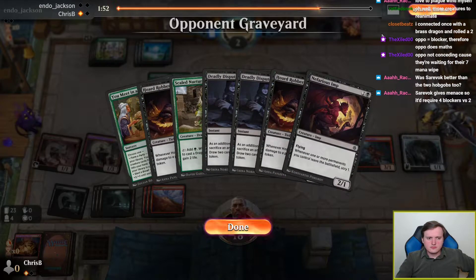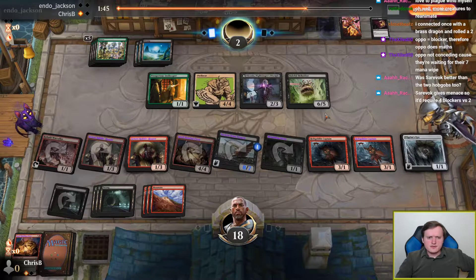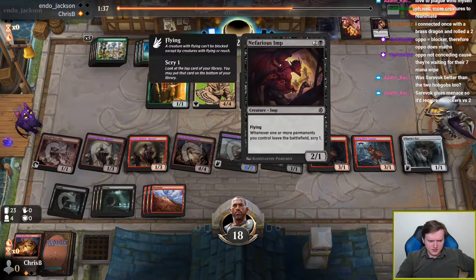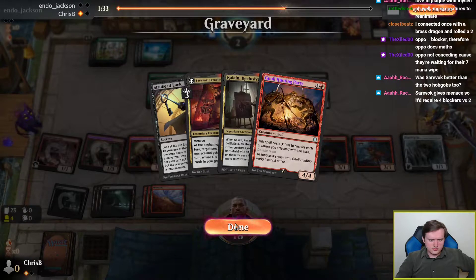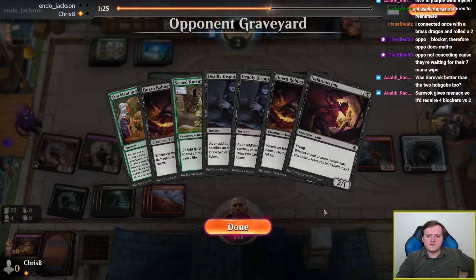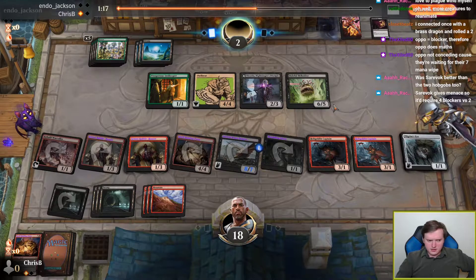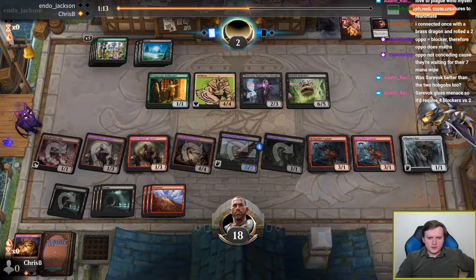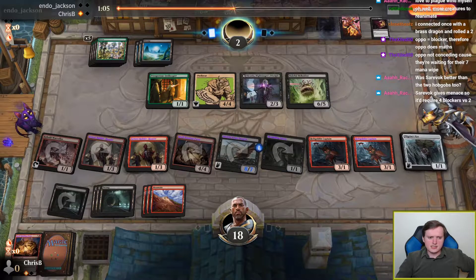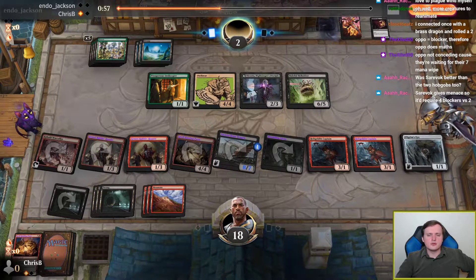Pilgrim's Eye gives us the ability to recast Ancient Brass Dragon for sure. I think the correct grab there is Nefarious Imp, Pilgrim's Eye, and Hobgoblin Captain. It presents fewer lethal threats but more deck thinning for good top decks, and the scry is somewhat valuable. If the opponent hits the 7-mana board wipe, I don't think I can win the game — that's probably just unavoidable, but oh well.